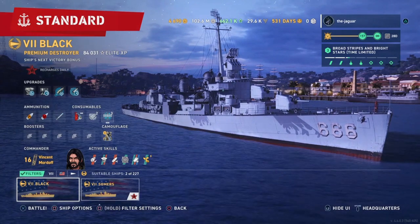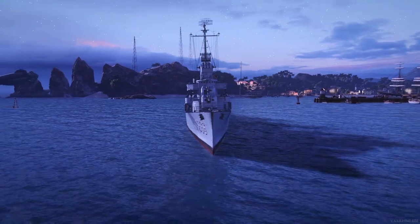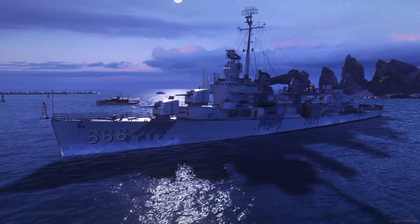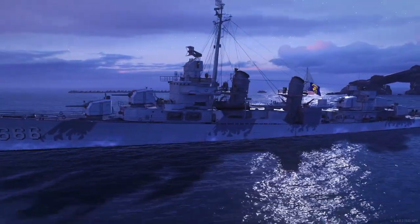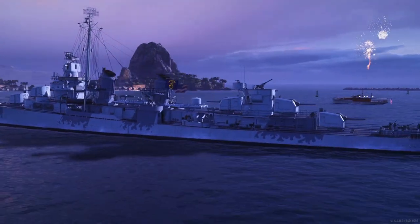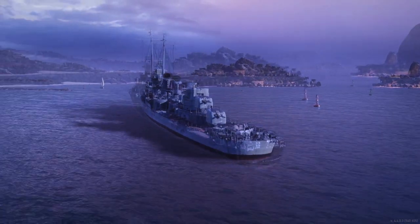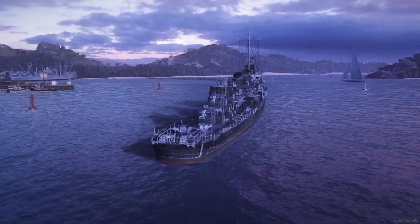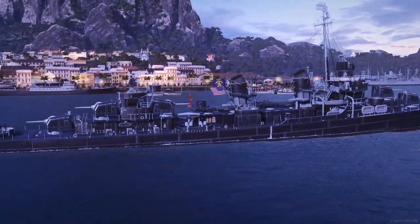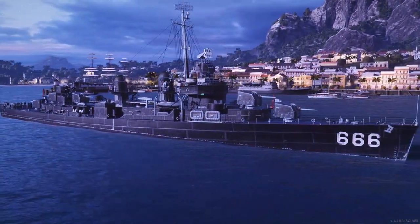This is the Black, a Tier 7 Premium American Destroyer. It's one of the two reward ships in the Lucky 6 campaign, the other being the Tier 5 Aircraft Carrier Independence. The Black has awesome torpedo specs as far as range and damage output, but it is definitely lacking in torpedo speed, which we will cover quite extensively. You definitely want to set the ship up as a gunboat, and we will get into that with the setup of the ship and the commander, who is Vincent Mordoff.